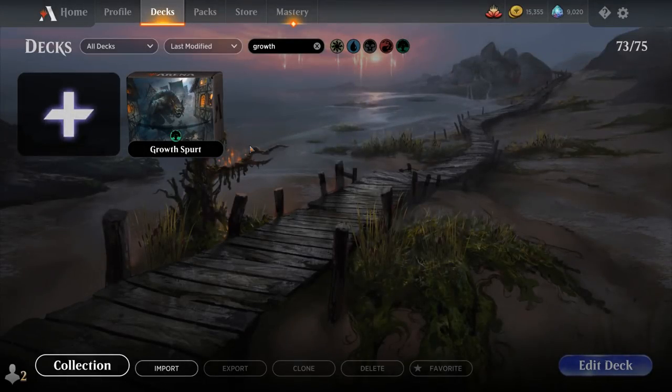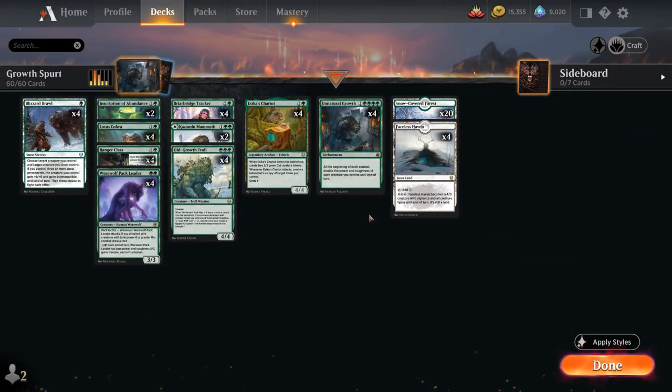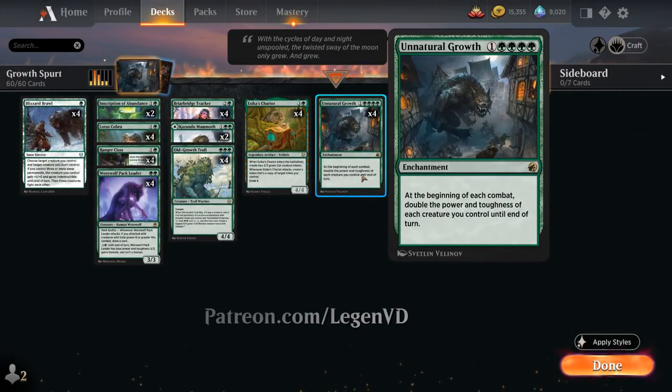Hello and welcome to another Standard Games video. Today we're taking a look at a Monogreen aggro deck featuring the full playset of Unnatural Growth, as voted on by my supporters on Patreon.